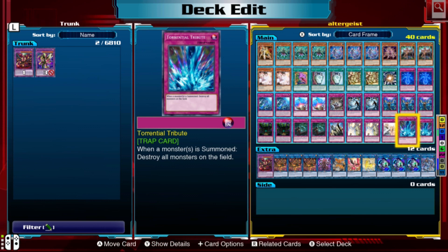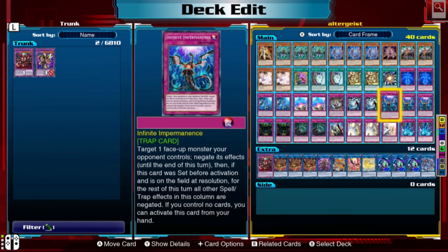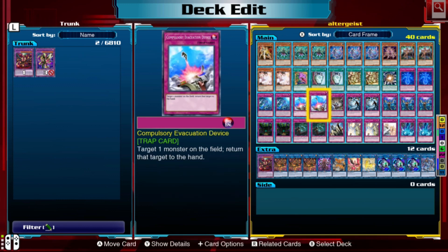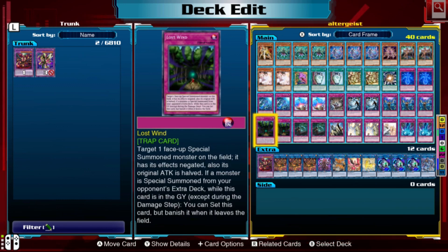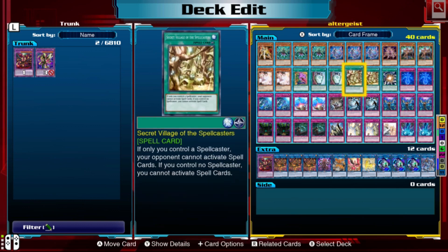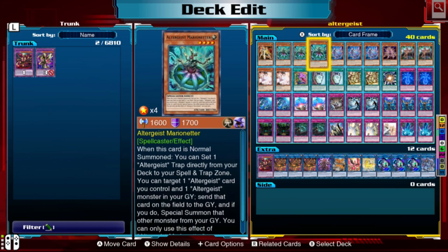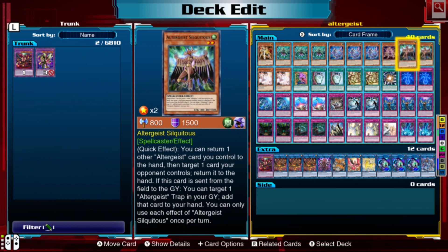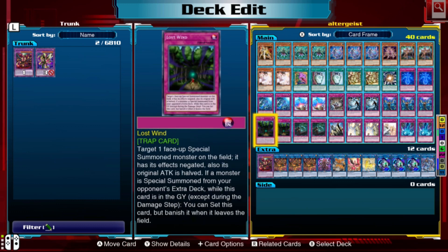Torrential Tribute is a standard card that's kind of like Dark Hole — it destroys all monsters on the field. As you can see, this deck is very focused on disrupting your enemy and is very annoying to deal with. The downside is it's a death-by-a-thousand-cuts deck: none of your monsters are particularly strong, so it will take some time to whittle their life points down to zero.